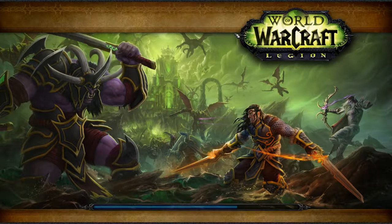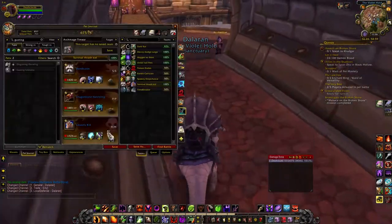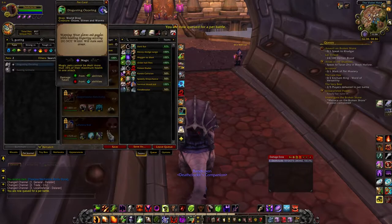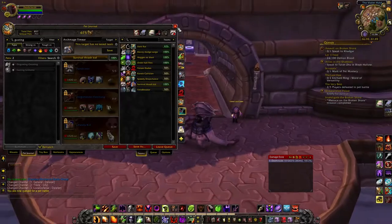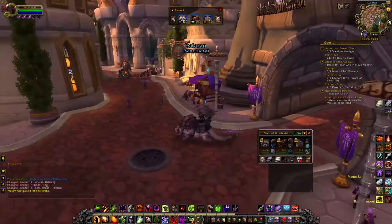Not a bad first match, and I made some mistakes there. I'd just never gone up against that pet before - the Gusting Grimoire. Is that another world drop? There are so many pets I don't have - 195, 200 pets. That's quite a bit. I'm coming there one day.